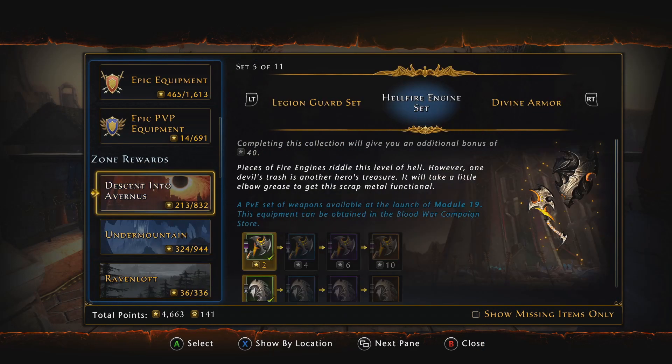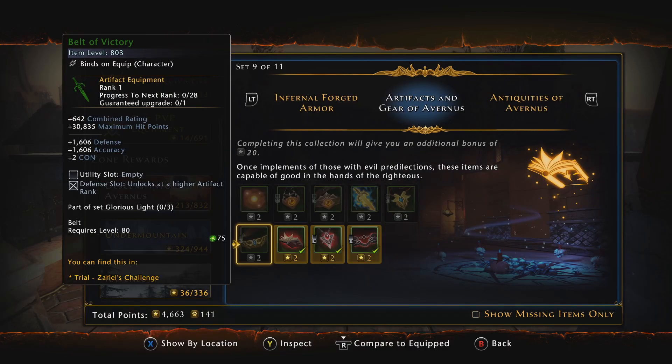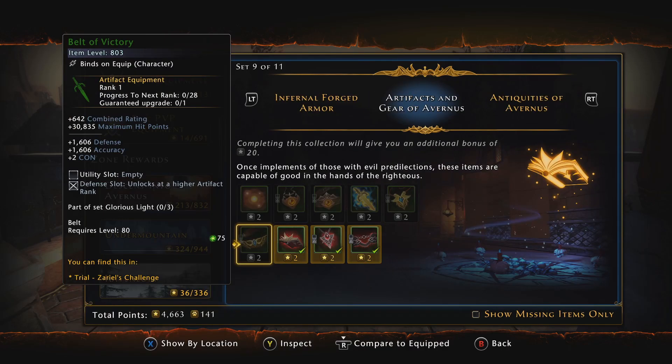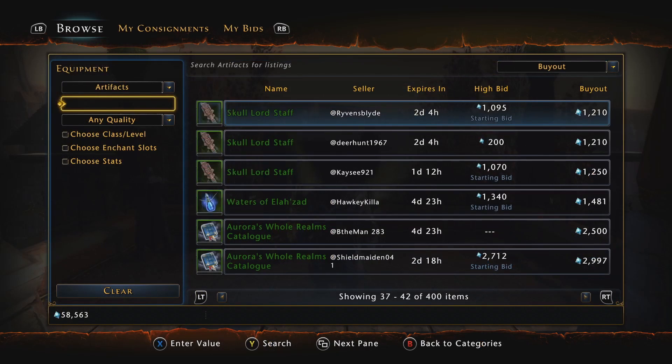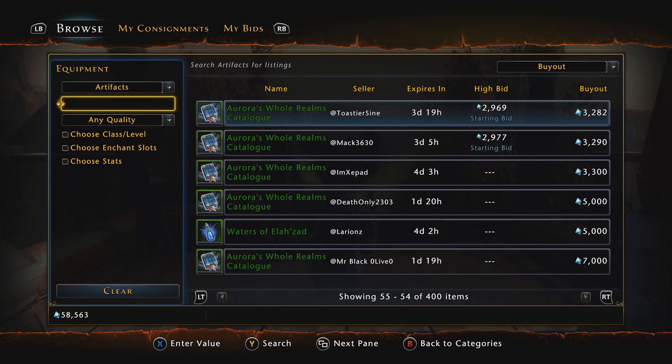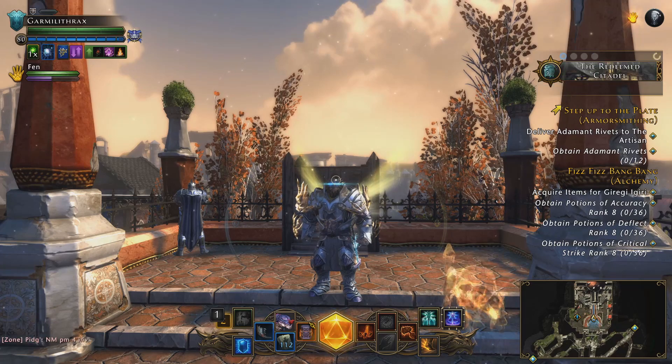Most sets are tied to the modules they get released with. These can be obtained by running the dungeon or trial associated with the set for a chance at them dropping. The collections page will also tell you which dungeon or trial you need to run for a specific set. You can also check the auction house to see if you can find them at an affordable price with Astral Diamonds.